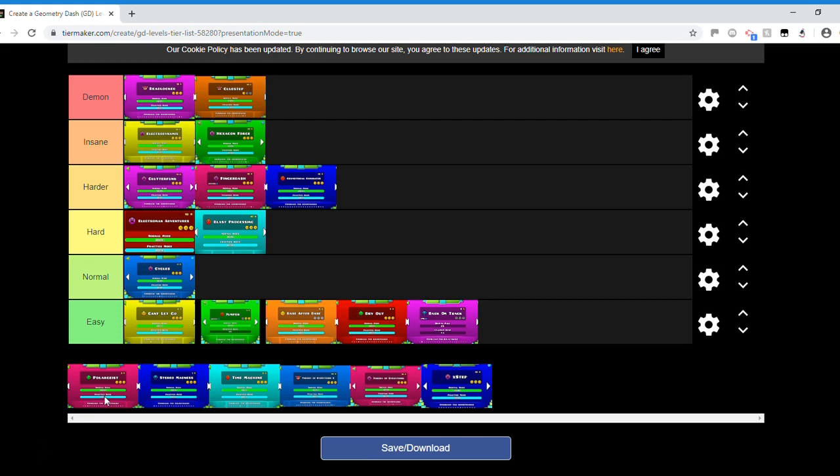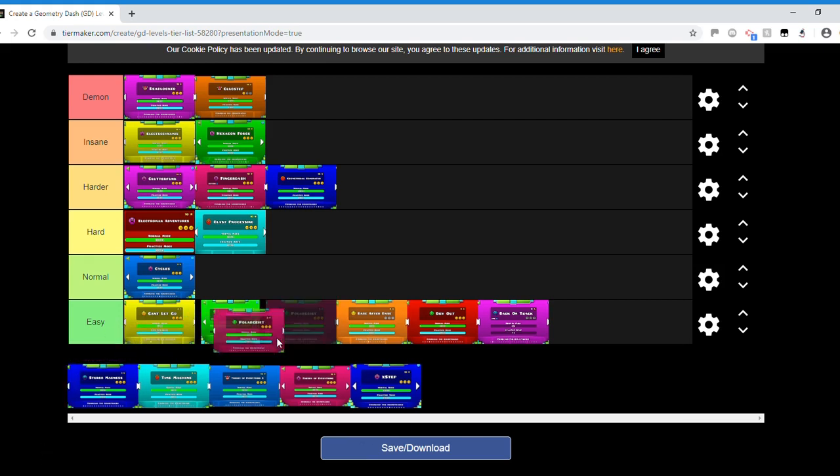Poltergeist is in the easy category — harder than Back on Track but easier than Dry Out. Nothing much else to say; it's on the same level as the other easy-tier levels.